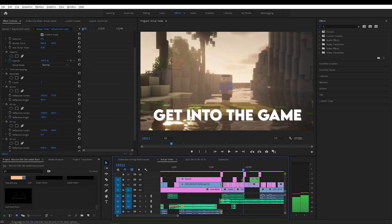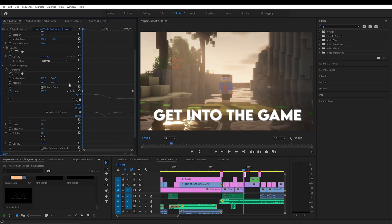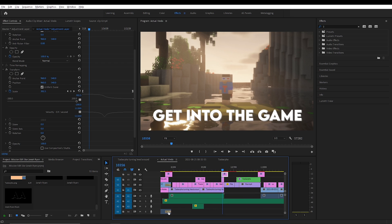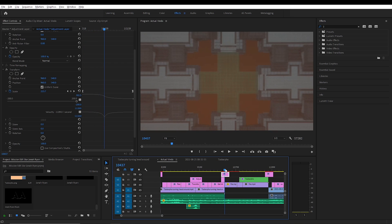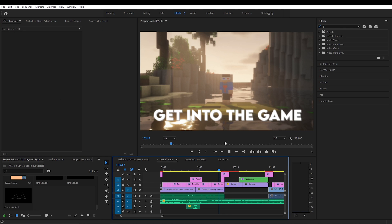This one starts here and ends at the cut. The top adjustment layer does a 300% zoom scale. While it zooms out, you can see this adjustment layer just ends until it goes back to 100.